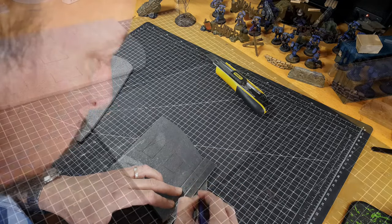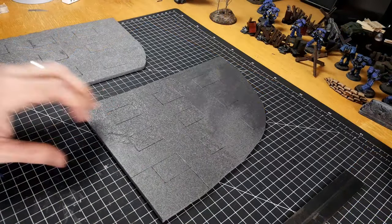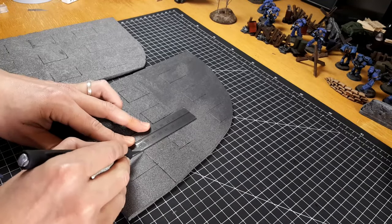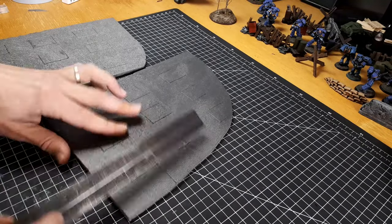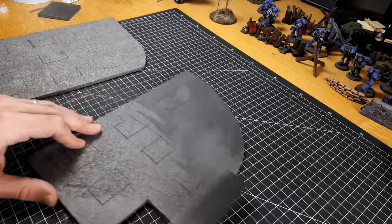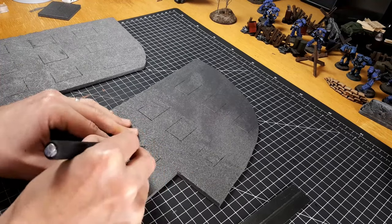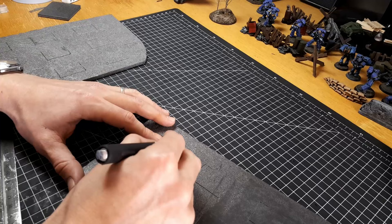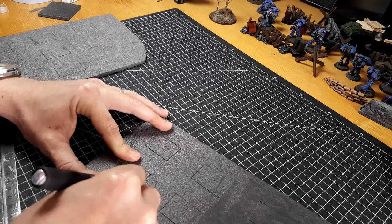Using that first set of windows from the bottom, I just measure up, keep them straight and at right angles, and mark them out with a mechanical pencil. Now I'm going to cut out a quick door for the side of this wall, and for the rest it's just a matter of following those guidelines I put in with the mechanical pencil and running my craft knife through all those lines we've marked.